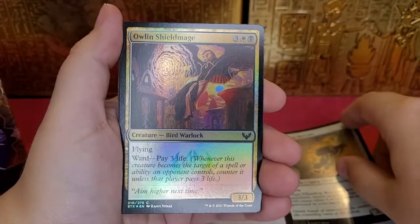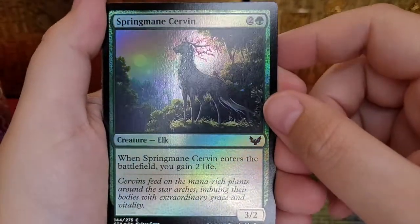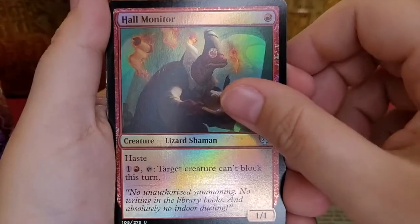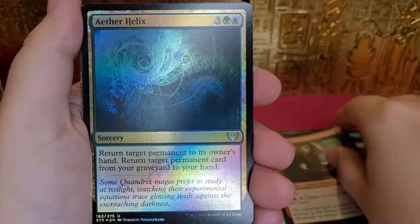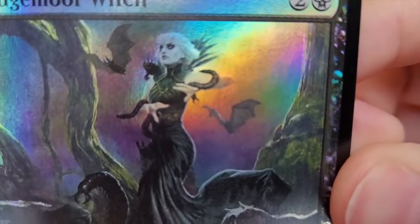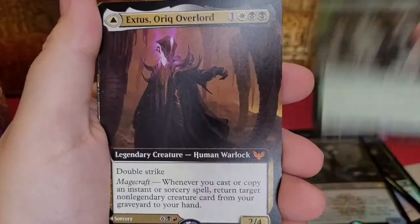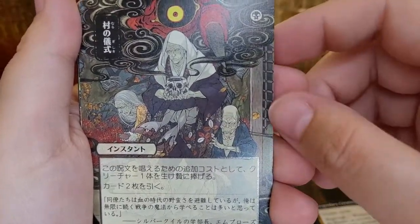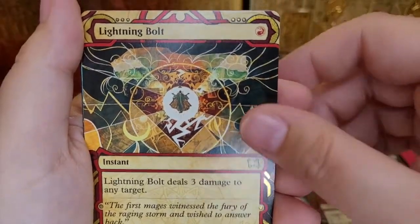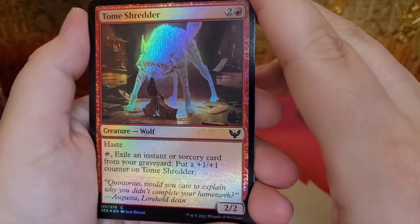Pillar Drop Rescuer. Owl and Shield Mage. Re-Sculpt. Quandrix Campus. Spring Mage. Servant. Hall Monitor — and he's a monitor! Monitor losing. Aether Helix. Introduction to Annihilation. Sejmore Witch — goth girl! Ruxa, Patient Professor. That's cool, the old man again. Lightning Bolt. Snakeskin Veil. Dean of Radiance. Spirits. Tomb Shredder. A wolf.